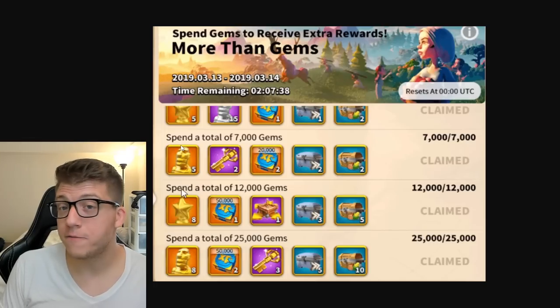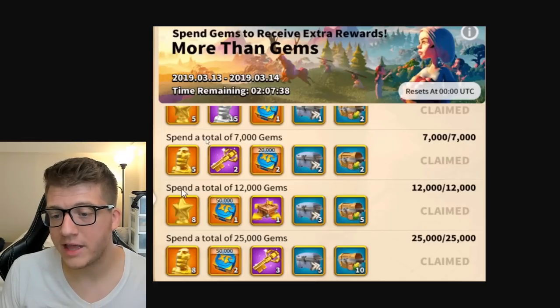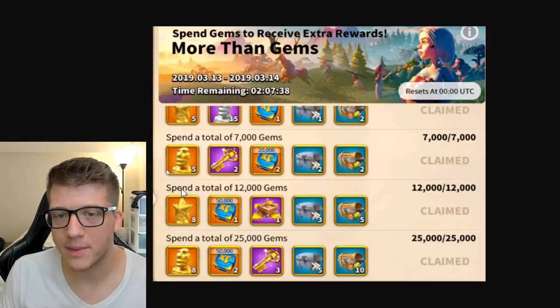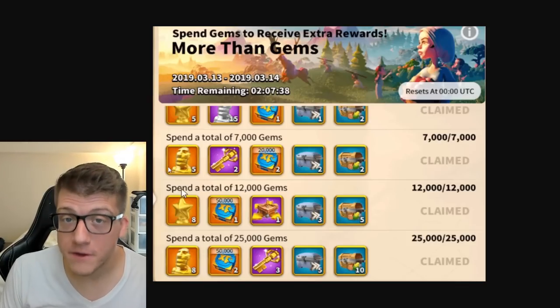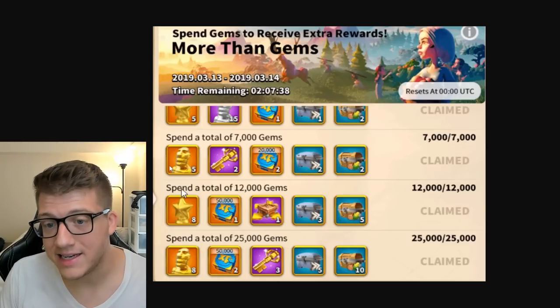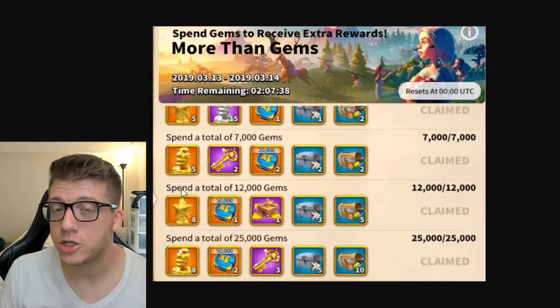If you have 14,000 gems, do 7,000 one day and 7,000 the next for a total of 10 legendary commander sculptures. If you have 50,000 gems, do 25,000 one day and 25,000 the next for a total of 16 legendary commander sculptures.